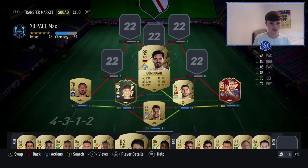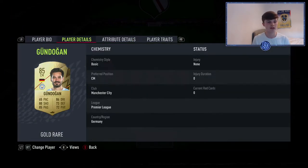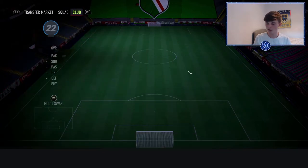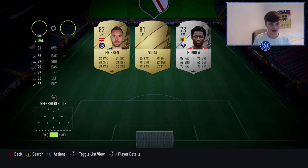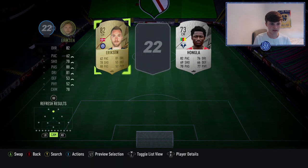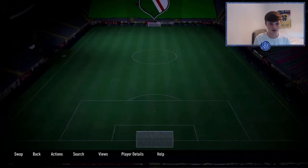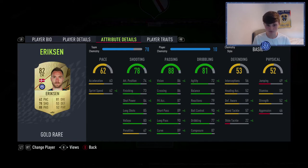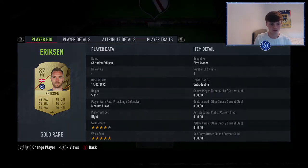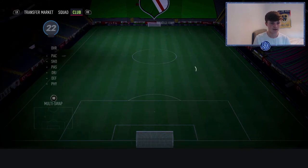In midfield I'm going to play a 4-1-2-1-2. I don't think we need wide players because we've got no pace. Gündogan at 65 pace — actually a nice card bar his pace, he's slow as hell. At CDM it's going to be a Serie A player — nice little Vidal. Then Eriksson at left center mid — 62 pace. He's got decent passing and dribbling, four-star skill moves, and Vidal has four-star weak foot. Not a bad midfield, just very very slow.